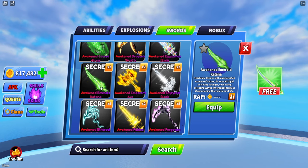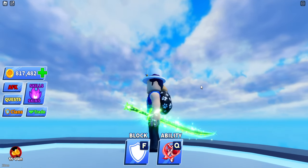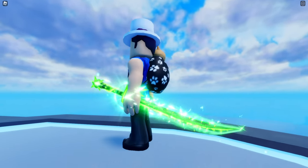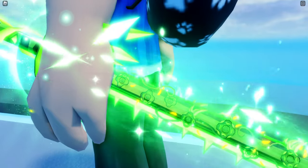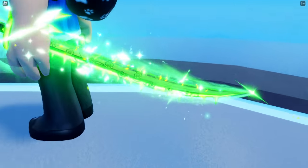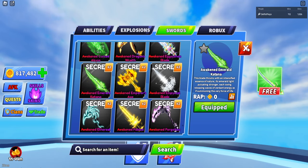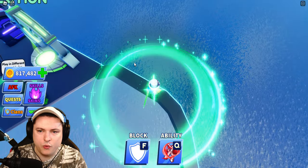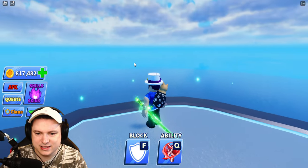We have the Awakened Emerald Katana — our first katana of the day. This one is actually kind of crazy. Look at the mini details on the sword, even the little bit of plant on there because there are spikes on them at the bottom. That's crazy. Very cool detail. Let's do the slashing — I like this katana. It could have been a little bit longer, but it's pretty good.